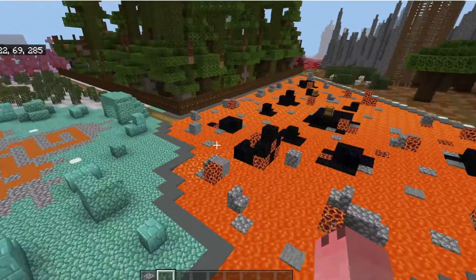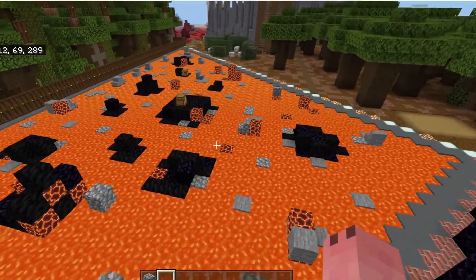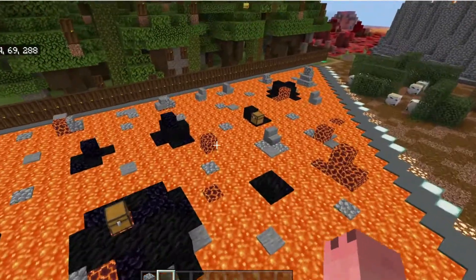So this is a lava pool, it's to the east of spawn. It's a bunch of outcroppings sticking out of a plain of lava.